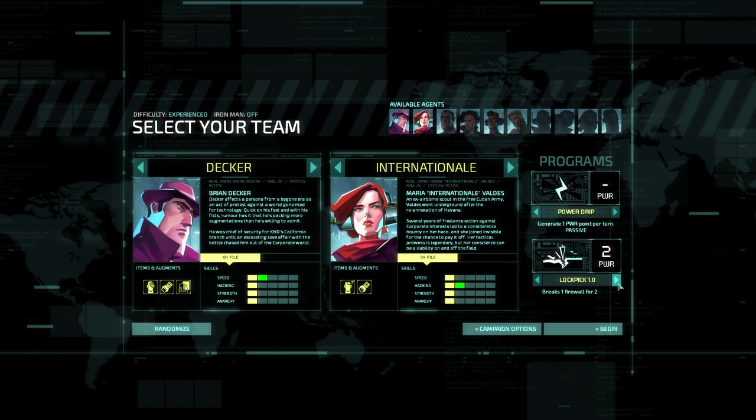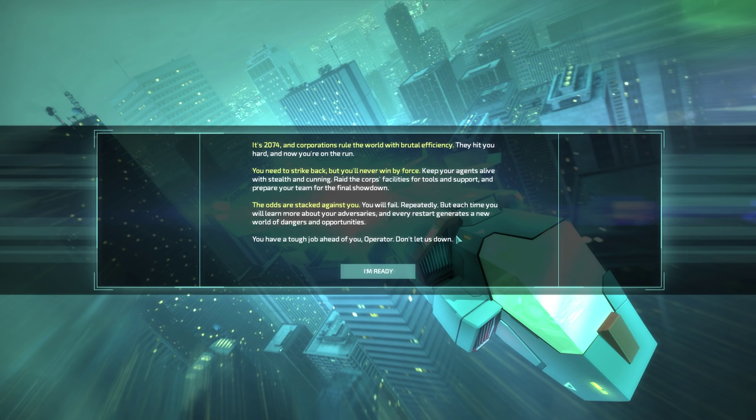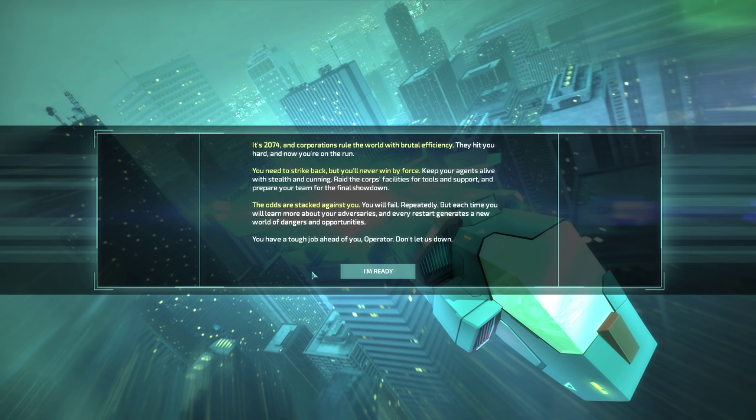It's 2074 and corporations rule the world with brutal efficiency. They hit you hard and now you're on the run. You need to strike back, but you'll never win by force. Keep your agents alive with stealth and cunning. Raid the corporate facilities for tools and support and prepare your team for the final showdown. The odds are stacked against you — you will fail repeatedly, but each time you will learn more about your adversaries, and every restart generates a new world of dangers and opportunities.